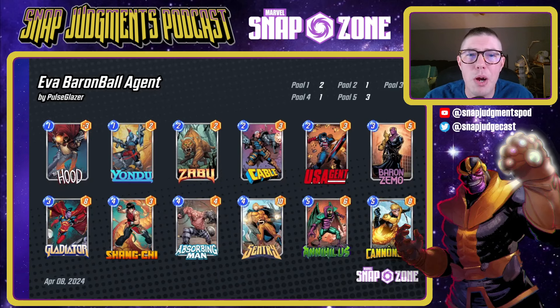Then we have Eva's Baron Ball Agent — this one looks to completely destroy your opponent's deck with Gladiator, Yondu, and Cable. Baron Zemo makes your opponent unable to do anything on the final turns except for what they've already got in hand. You can Cannonball away one of your opponent's bigger cards, hopefully destroying it. And then you can utilize Hood as well as Sentry's Void to push that negative power over to your opponent's side of the board.